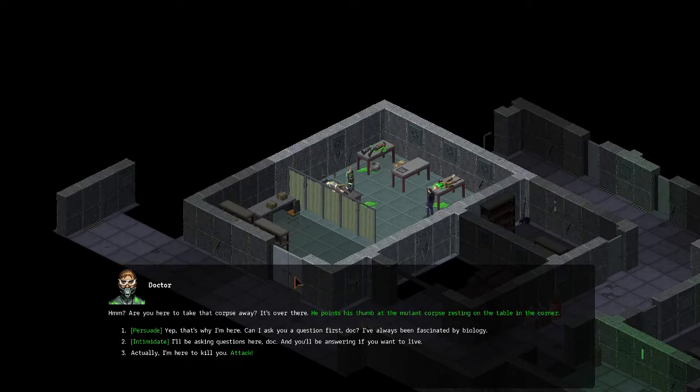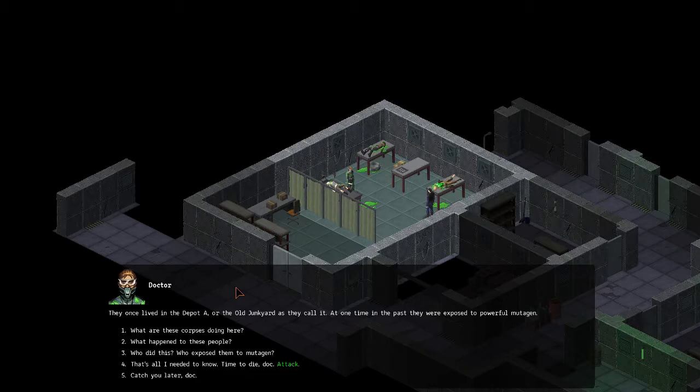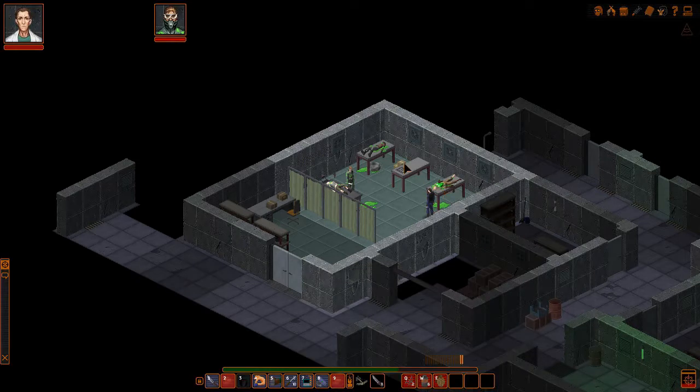'Are you here to take that corpse away? It's over there.' He points his thumb at the mutant corpse resting on the table in the corner. Yep, that's why I'm here. Can I ask you a question first, Doc? I've always been fascinated by biology. 'What are these corpses doing here?' These are mutants from the Depot A area — I'm researching their mutations. 'What happened to these people?' They were exposed to powerful mutagen over a hundred years ago — maybe the old Biocorp. 'Catch you later, Doc.' 'Don't forget to get rid of that corpse!'